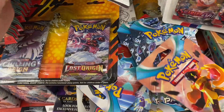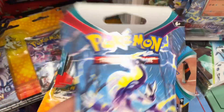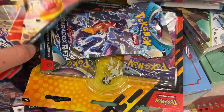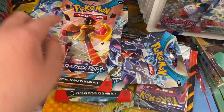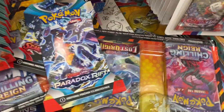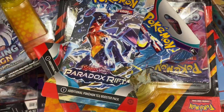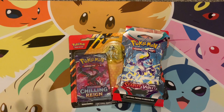Here's what we're getting at our Target shopping spree: Garchomp, Garchomp, this one, and the two-pack. But wait — I just found a Scarlet and Violet base set instead of Paradox Rift, so I'm going to put one of the Garchomps back and get the Scarlet and Violet instead. Hopefully that was a good pick — let's see when we get back!